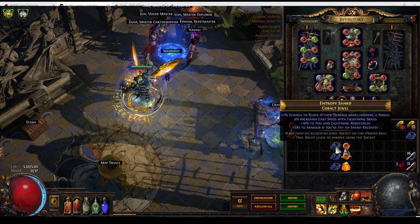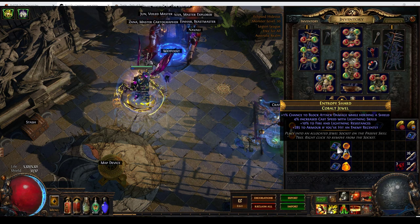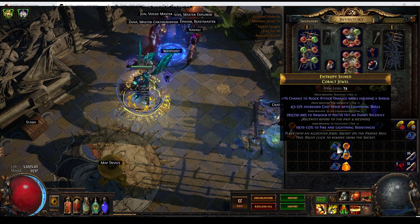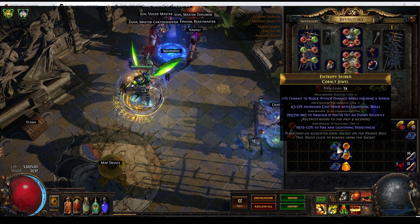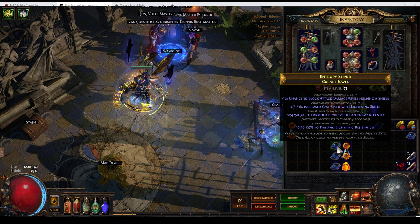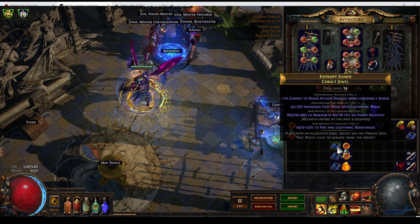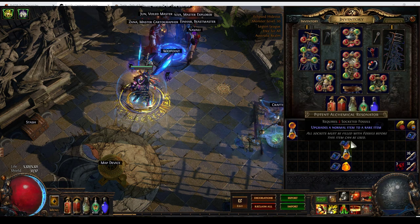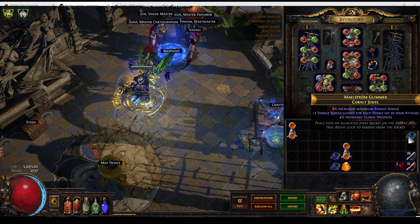We've got Fire and Lightning Resist. Unfortunately we've also got Armour if you've hit an enemy recently — that is a Delve Dense Fossil mod. Yes, it is of the Underground and it is a rubbish mod. 1% chance to block attack damage while holding a shield is terribly weak. Part of the cost of the power of having that Global Defences mod — which does indeed stack with global energy shield — is that you have a higher chance of rolling these shitty block mods. Cast Speed with Lightning skills. In general, this is not totally terrible, but it is not particularly great. In any case, I do have one really solid hit here.